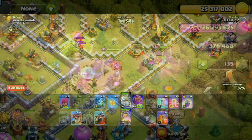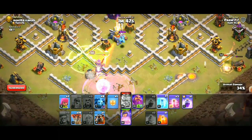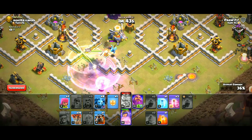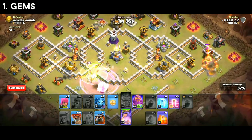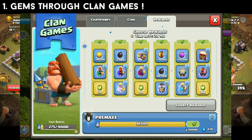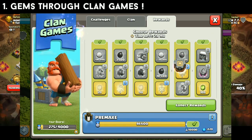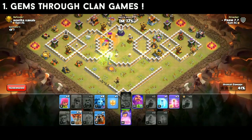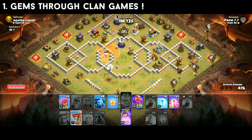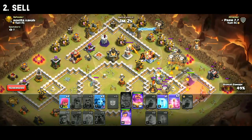We will go through how many gems you can collect step by step. Some people have 4,000, some have 10,000–15,000. First point: if you don't collect your clan games rewards, you're missing out. If you are a maxed player and don't need resources, you should collect gems from clan games.